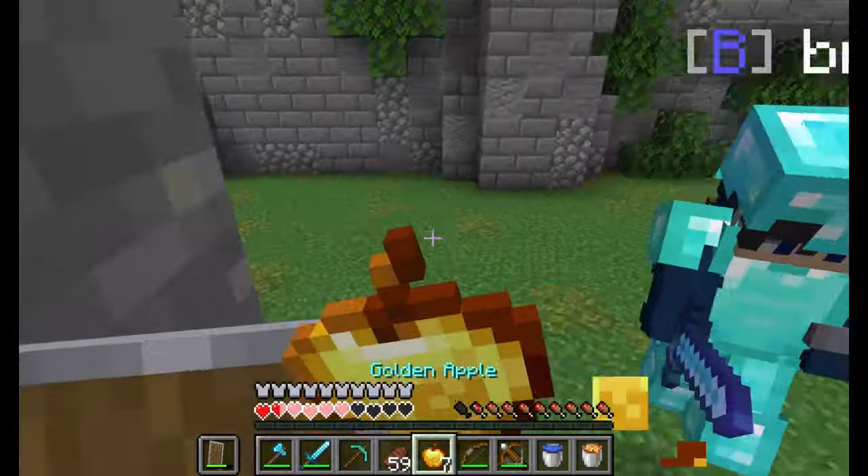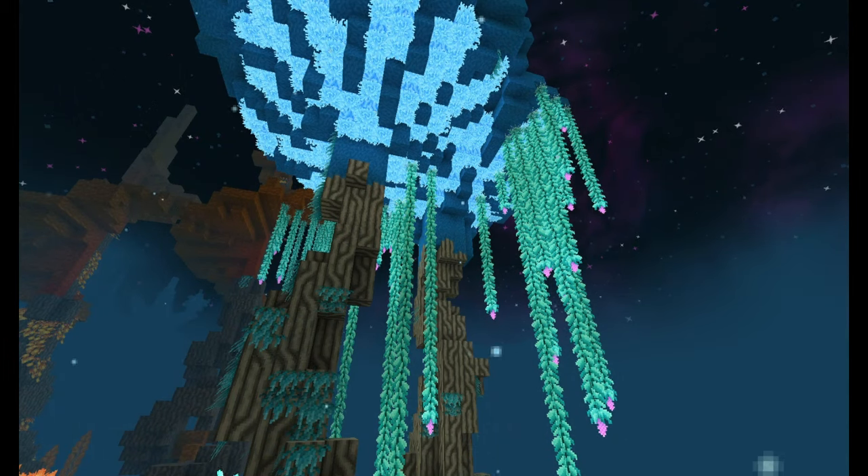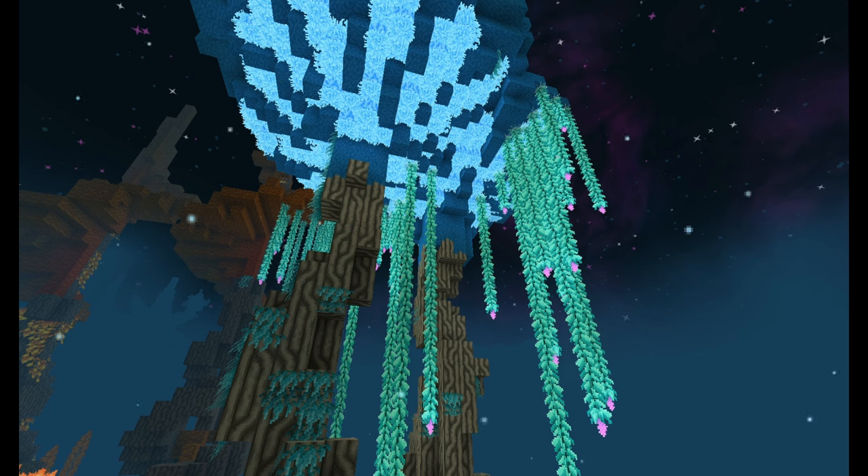There would need to be some new kind of wood type or tree in the end. In addition, another food source that doesn't teleport you like chorus fruit does would be nice, and of course some kind of ore in the end — whether that's an existing ore brought over to the dimension, or perhaps an entirely new one like enderite, which has been requested for so long.